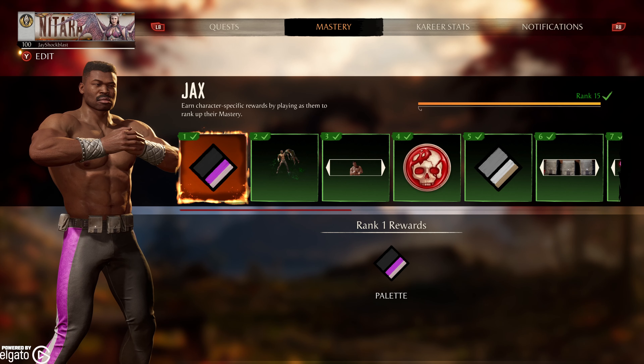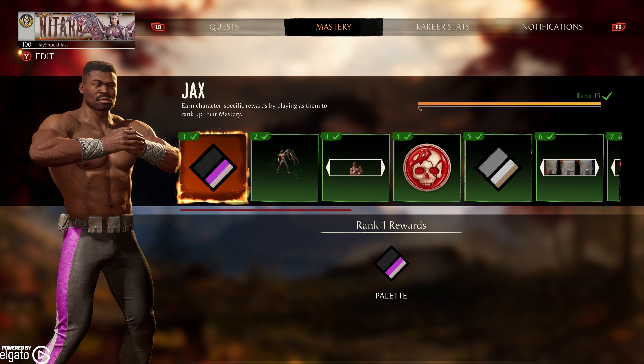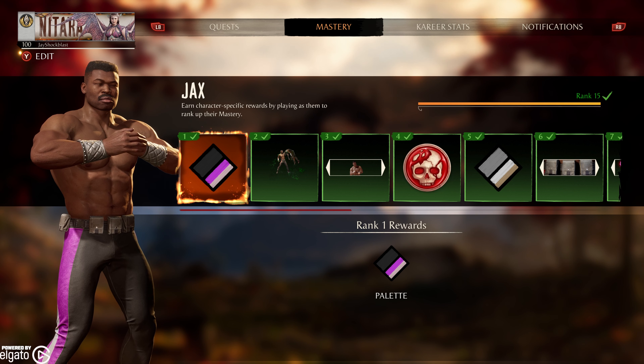What's happening everyone, JShockBlast here, and check it out — we have Jax's Mastery Card completed. This is the 15 tiers that you can unlock with Jax as a cameo character. Obviously, this is the old school version of Jax before his arms got ripped off and roboticized — I don't know, there's a word there.